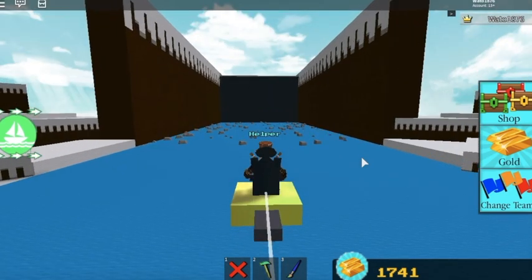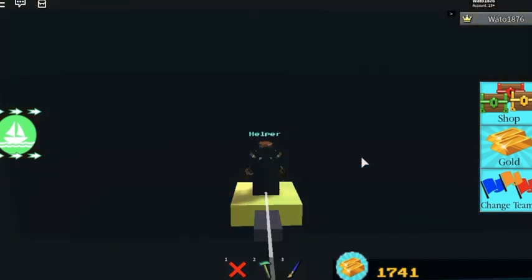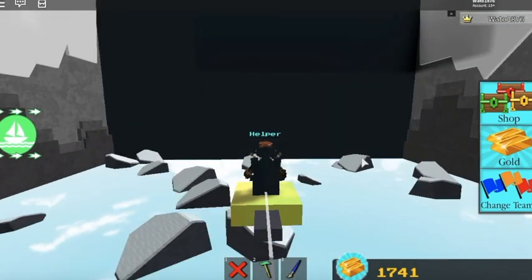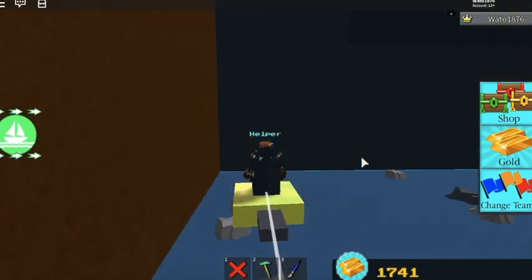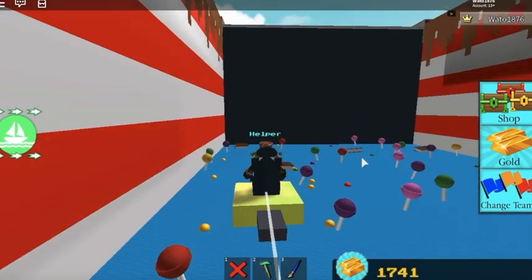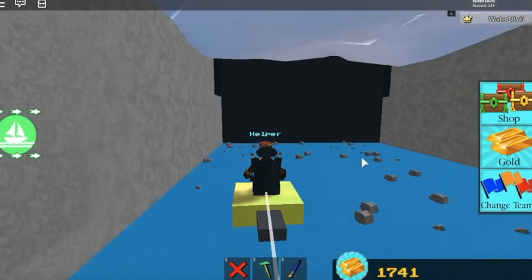W makes you go higher, S makes you go lower. One thing I don't think they covered in the video is you can go left and right, but it's very hard to control. I hit A that time.